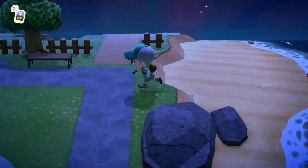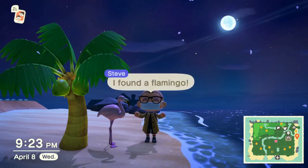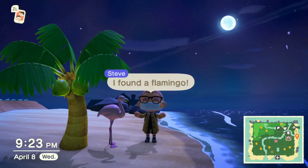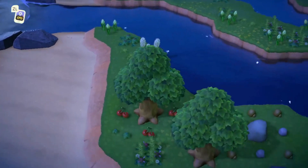First, what you're going to do is get a Nook Mile Ticket. Unfortunately, you will have to land on the right island. The island you're looking for is the Spiral Island — it's the island where the land and water moves around circular, like a spiral, hence the name Spiral Island. Now there's two ways you can do this.